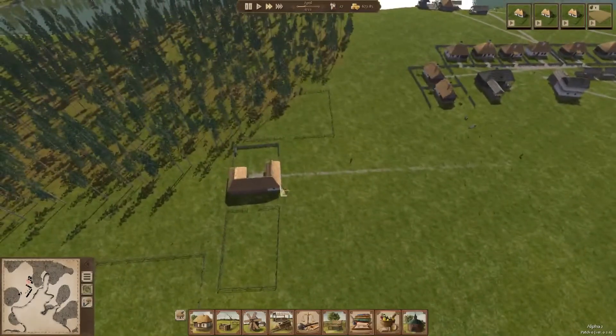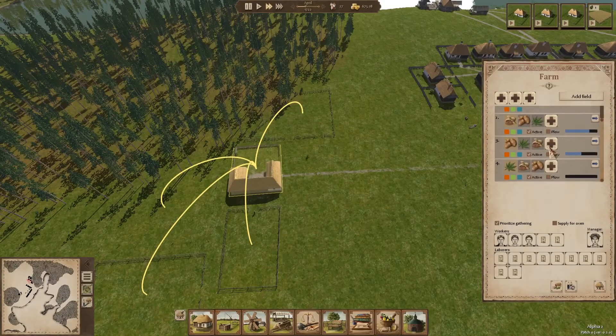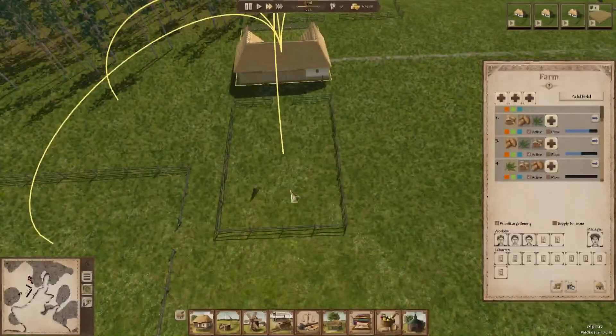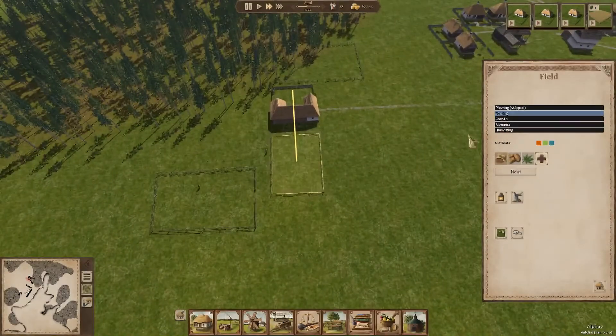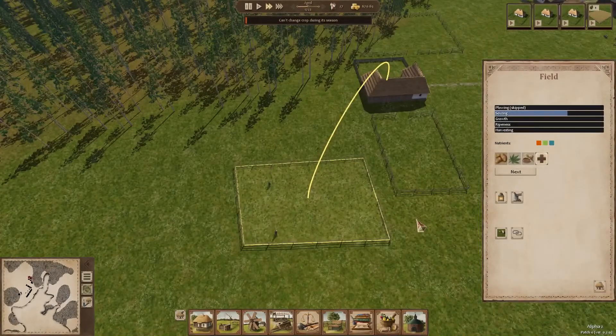We're starting to set up the farm, which is really good. This is really interesting with the fields because you do have to focus on the soil minerals. We can't get a plow just yet - the plow will help the fields go faster. We're still setting up seeds in this field. The first field is done sowing - next step is growth, then ripeness, then harvesting. That's kind of cool.